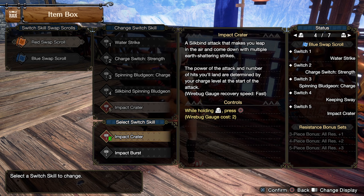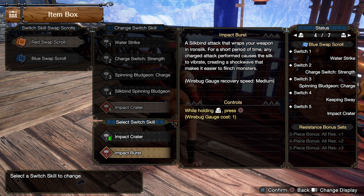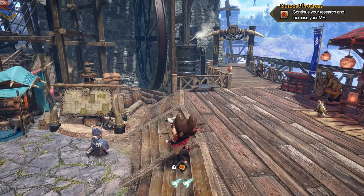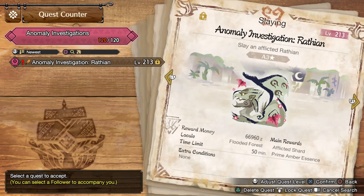Now as for the playstyle adjustment — if you're a smart viewer you probably figured it out straight away. We're going to change into silkbind spinning bludgeon. I don't think we need keeping sway all that much with this. I'm also going to change crater into burst so we can build up our intrepid a lot faster and do extra damage with the hits we do actually get. Because the main issue with this build is that we're not doing enough damage with the openings we're trying so hard to get.